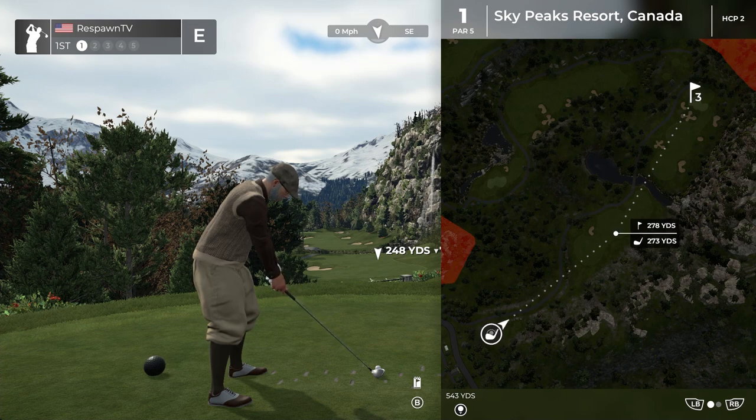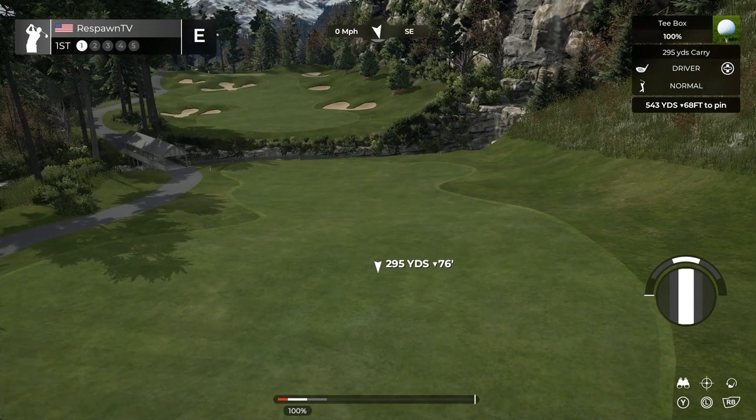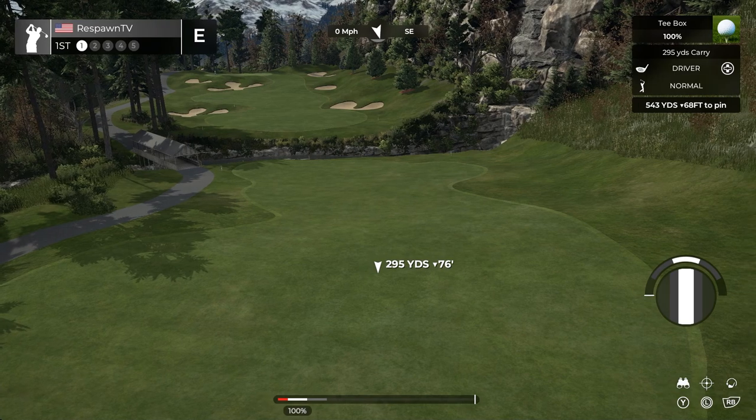The next thing you can do is look at 273 — we still have 278 to the hole. Do we want to try to drive it to get close? Do we want to play it safe? The decision is yours. We are actually going to try the driver. I did turn it down to beginner just because I want to make sure I get perfect swings here. So we're going to try the driver and see where we get.